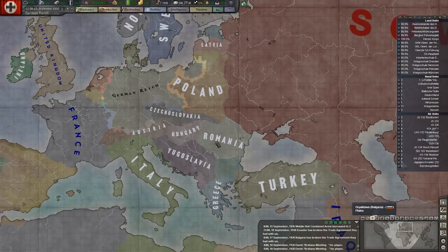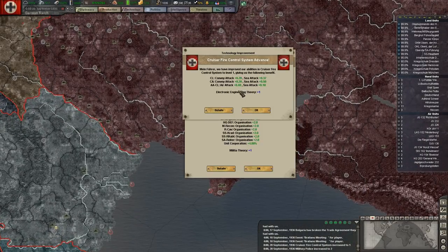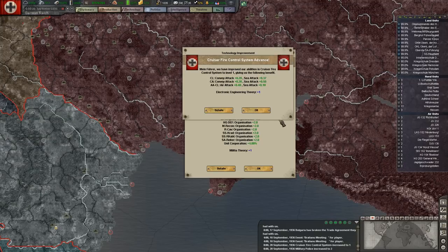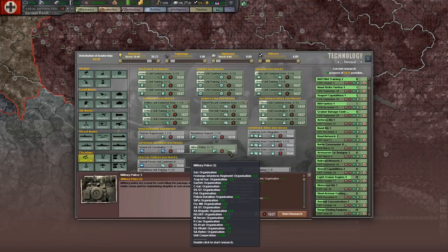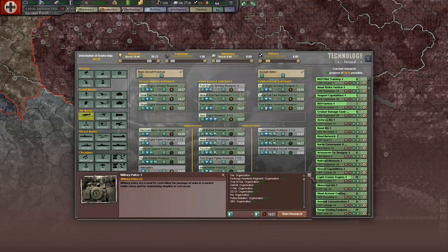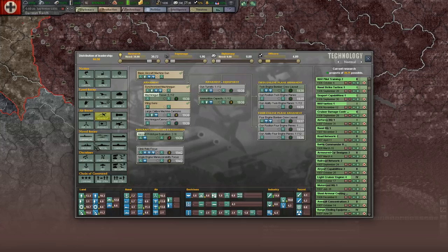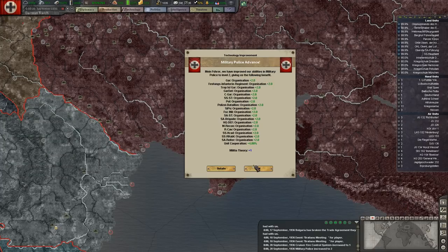Cruiser fire control systems have improved — great. We're going to let those go because that's just a 34 tech. Military police have advanced — I think that's this one, 37. We'll see about moving out to some air. We'll wait on those till 37, I think, unless I just come up dry on everything else. We'll go for that.